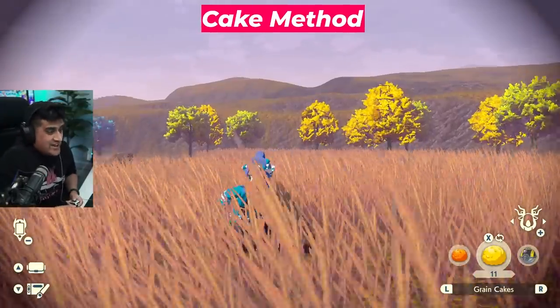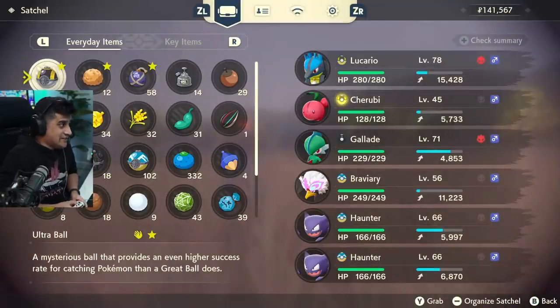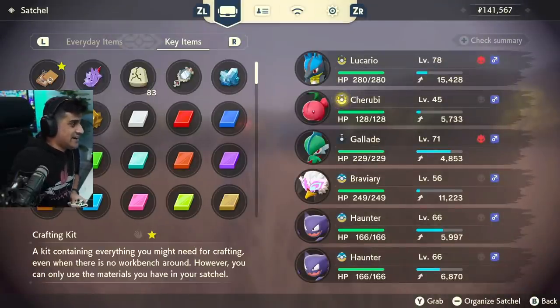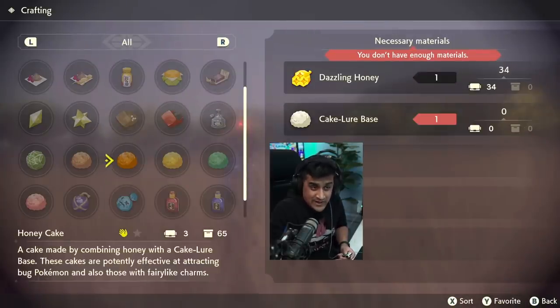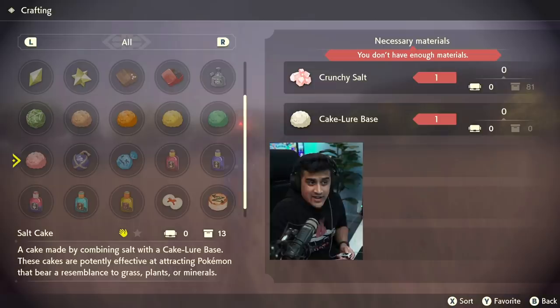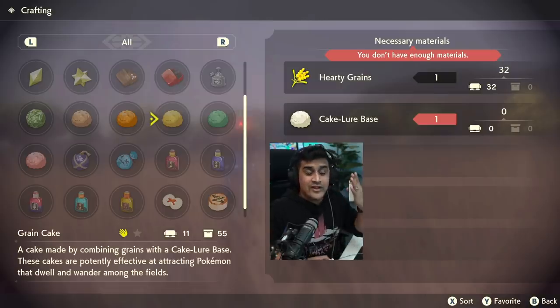The next item I'm going to be using is known as a grain cake. You can craft these cakes in your inventory under everyday items — hit craft and in the menu they have mushroom cake, honey cake, grain cake, bean cake, and salt cake. This is basically taking Pokémon's favorite foods like beans, crunchy salt, mushrooms, and honey, and combining them with a cake lore base that you can buy from the shop. When you mix them together you get these cakes. The recipe can be bought from the recipe guy in town, which I'll show you in the video.